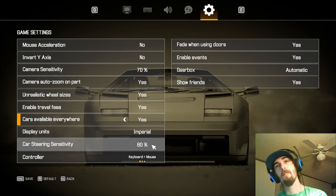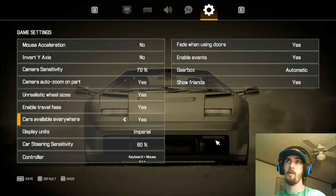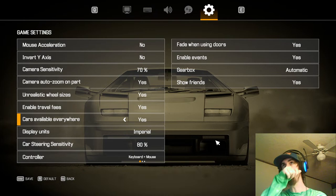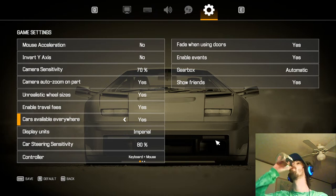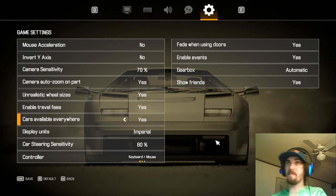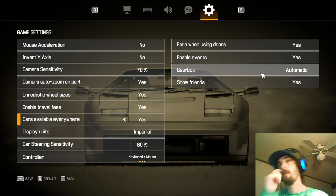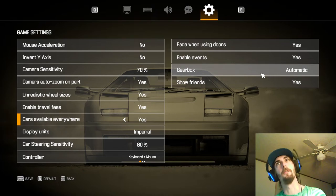Imperial, because I'm American. Steering sensitivity on keyboard can be very difficult to drive around curvy bits — straight lines are no problem, but curvy bits are tough. I'm terrible at driving in this game. Gearbox I typically just leave on automatic. I don't do many race tracks other than the drag track, and on the drag track it's manual by default — I don't think you can do automatic there.